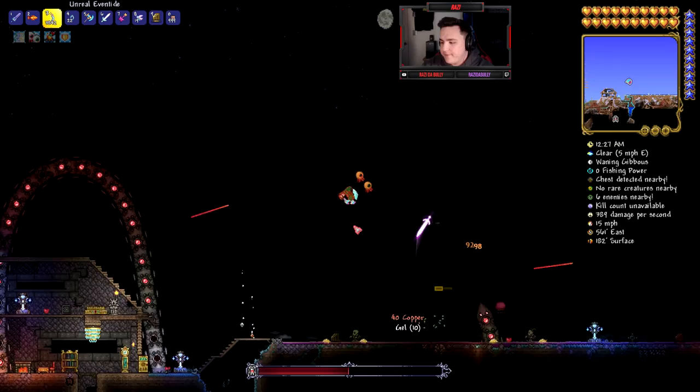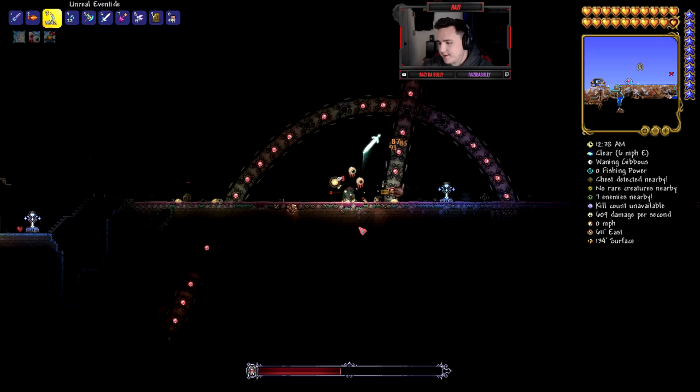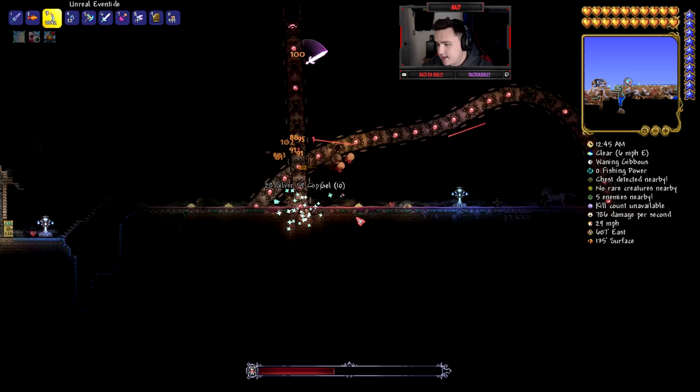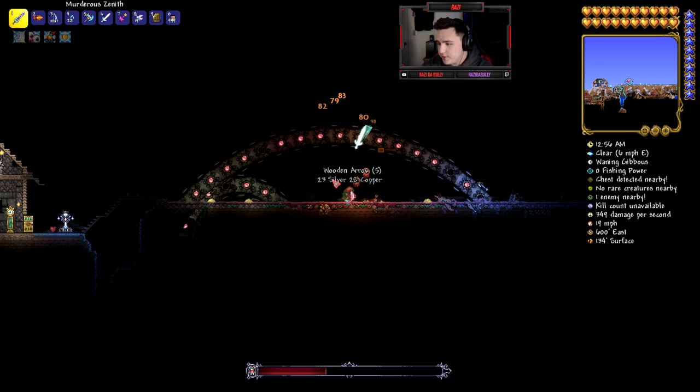I totally recommend grabbing some friends and taking out bosses together, then trying to get the Empress of Light during the day. Without good loot it's really tough, especially solo — you're going to have a real fun challenge trying to beat all the bosses and the Empress. So if you want the Terror Prism, get ready for a challenge. The Terror Prism is actually doing decent damage — look at it go!